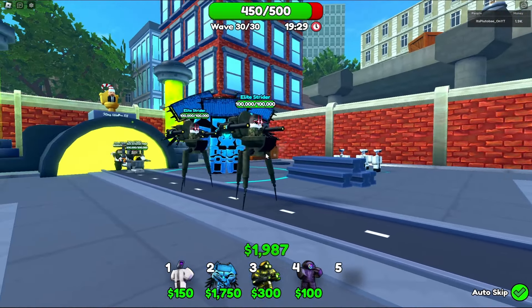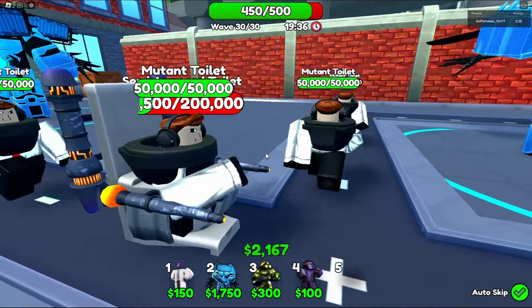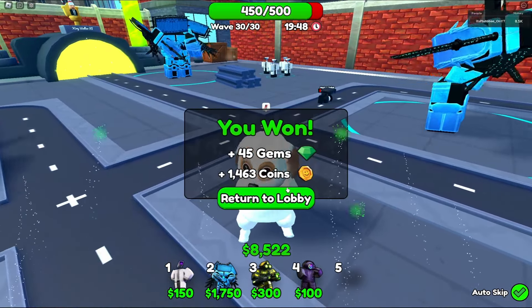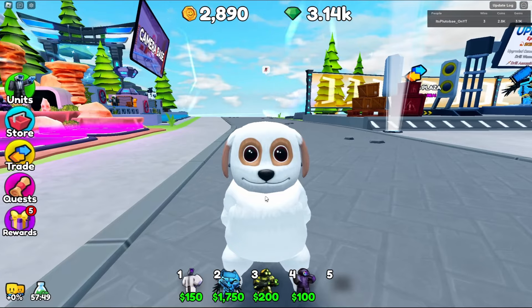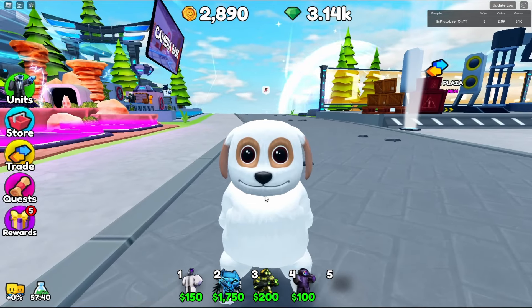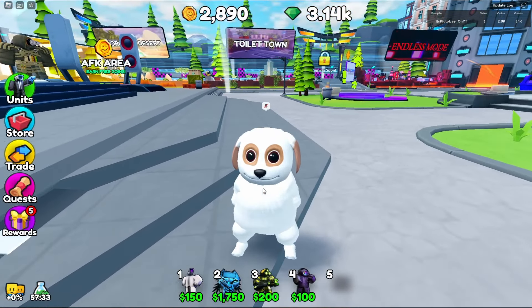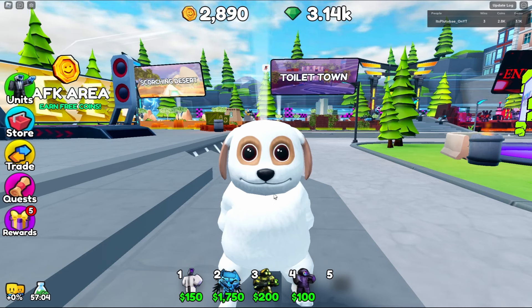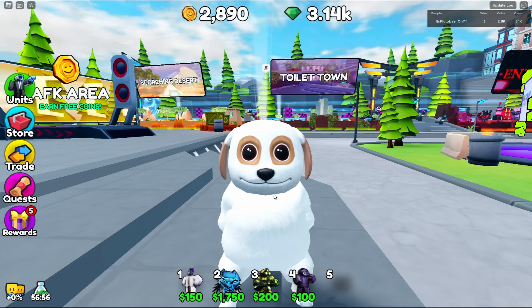They don't stand a chance whatsoever. We got a mutant toilet with 50,000 HP and a semi-armor toilet with 20,000 HP and we are shredding them like butter. We actually won for once — let's go! We officially got our third win with the Computer Titan Men. Not gonna lie, the Computer Titan is actually OP with the sniper trait, but without it he is absolutely mid. The sniper trait's increased range literally saved him. If you enjoyed the content, make sure to like, comment, and subscribe!